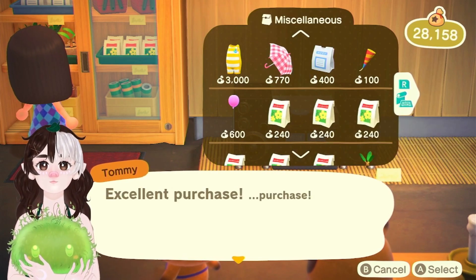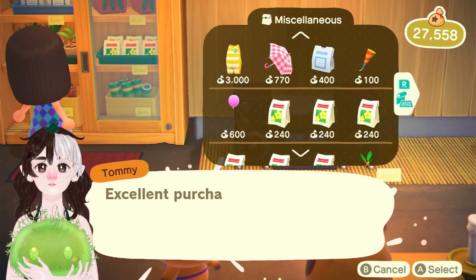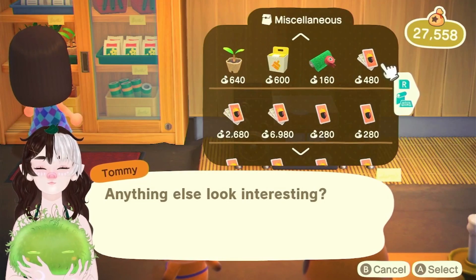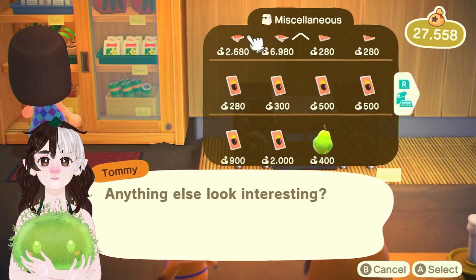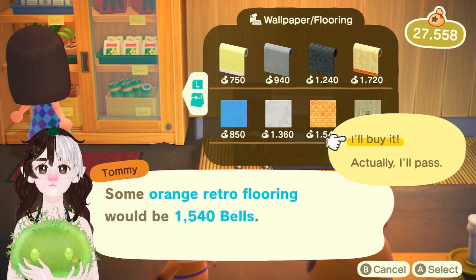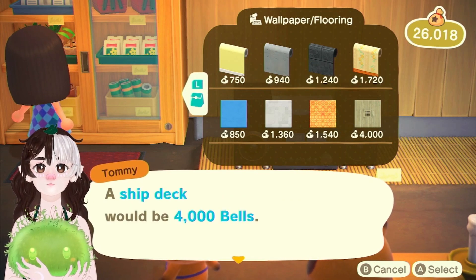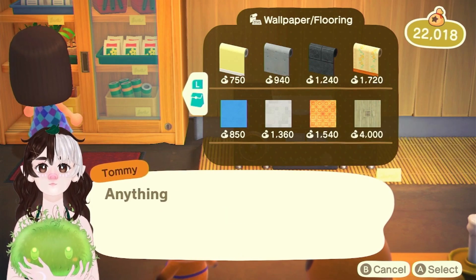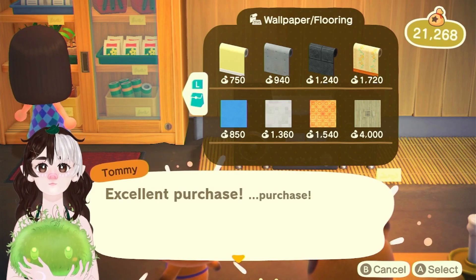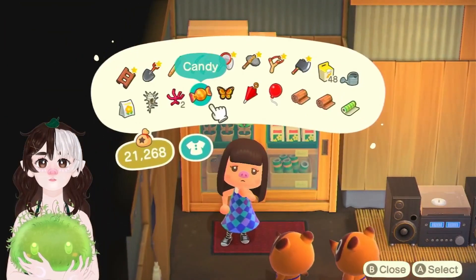I also kind of want the pink one. Oh my gosh, I totally forgot we still have to check flower seeds that Leaf is selling. Okay, nothing new here I suppose. Oh my gosh, it's my favorite flooring! And the other one too, I also love this one. And I also kind of want the yellow one — I don't know, it speaks to me. It's so much fun to just buy random things without thinking about what fits the theme.